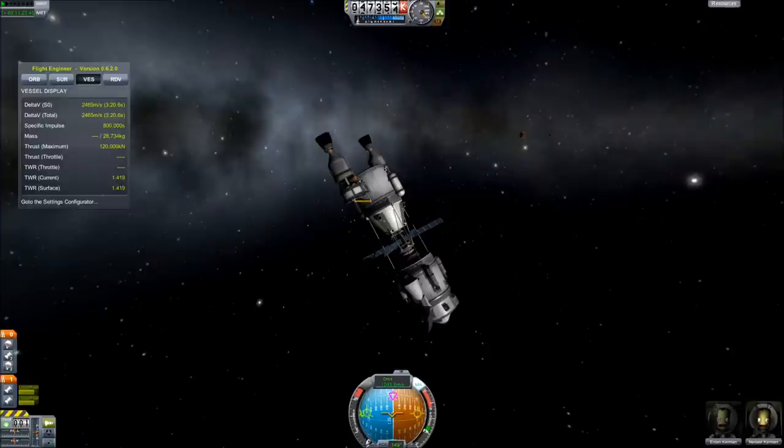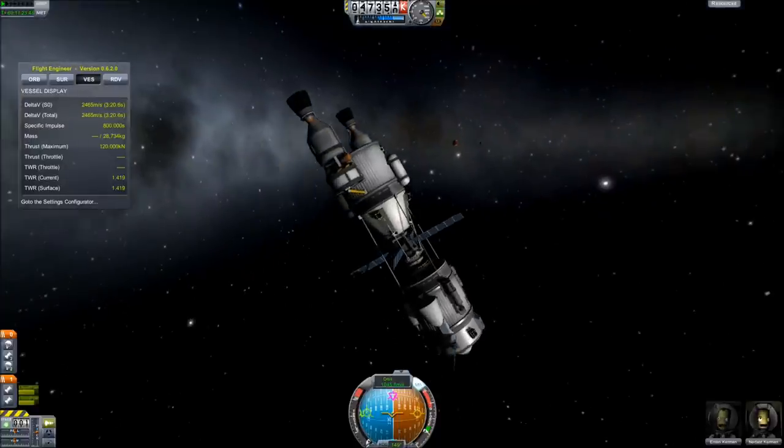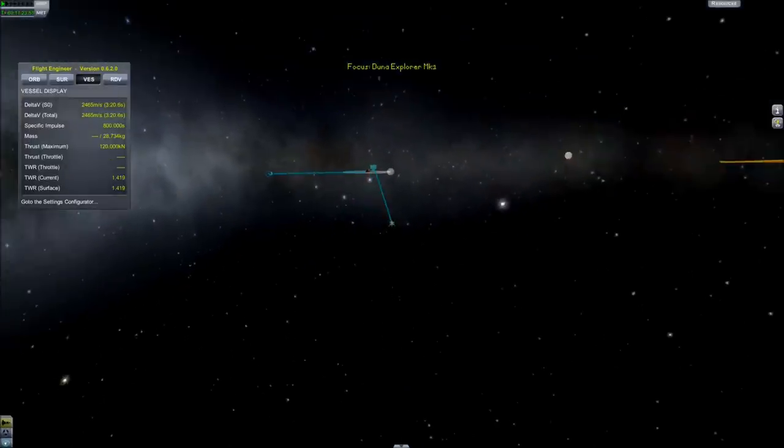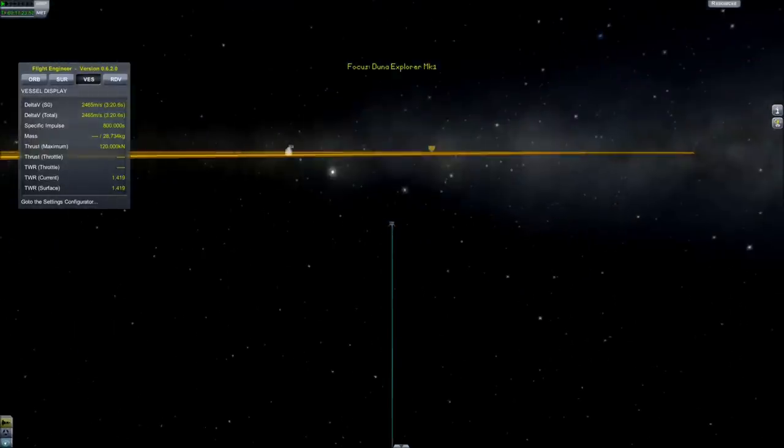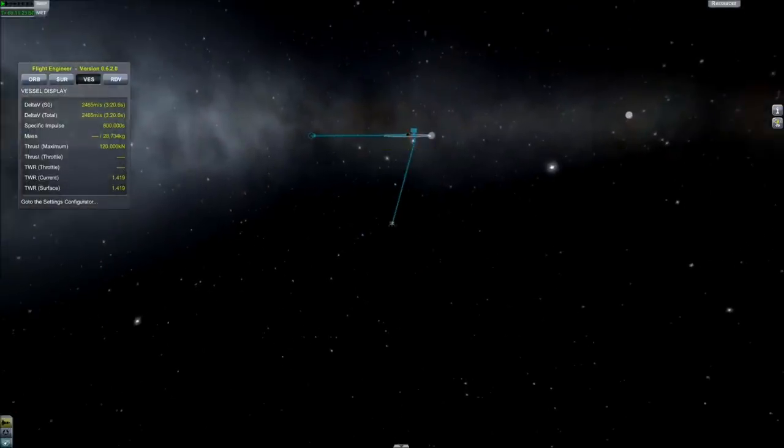Hello and welcome back to Kerbal Space Program. If you're joining us, we're trying to get to the red planet Duna. In the last episode, we were able to get our approach vectors here for Duna, and here we are in Duna's gravity well — we are going to see if we can get into stable orbit around it.